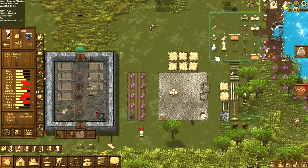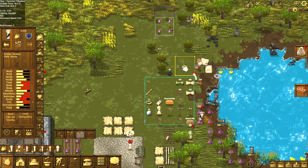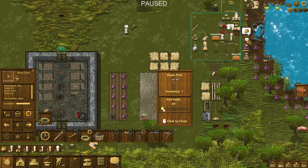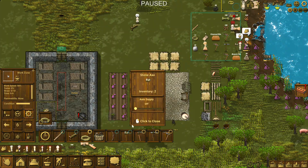That stone hoe looks like it's pretty close to breaking, so we should probably queue up another one. As we're getting into actual metal tools, let's go ahead and set it to just on-demand. We'll do that for all of them, where they're just on-demand need. Because as we get into the actual better tools, it's probably beneficial that we try to upgrade instead of going back.